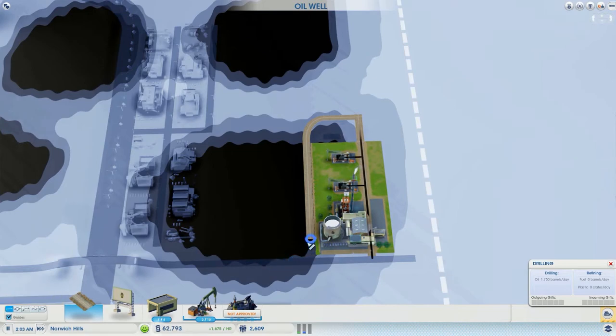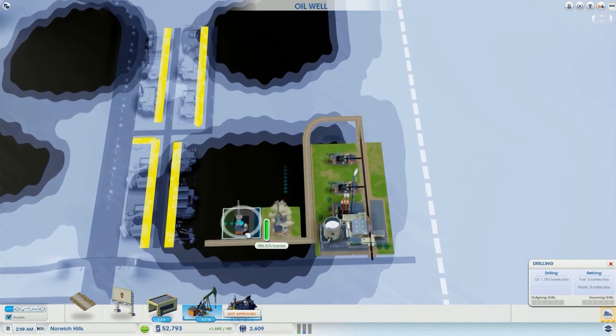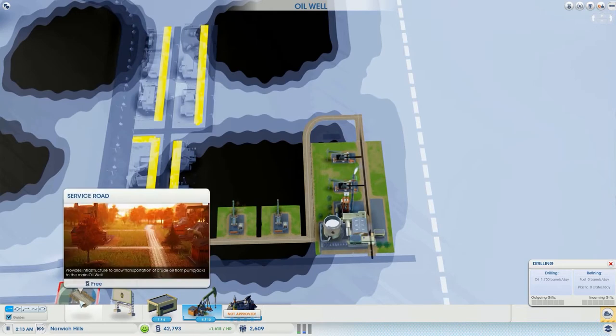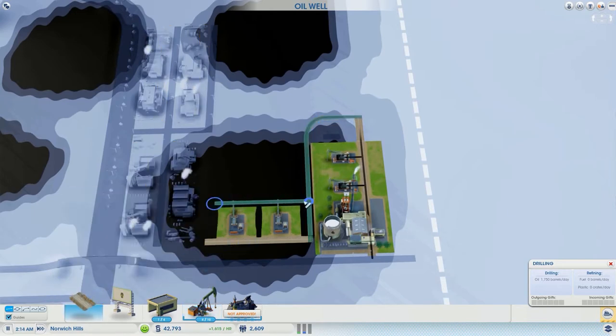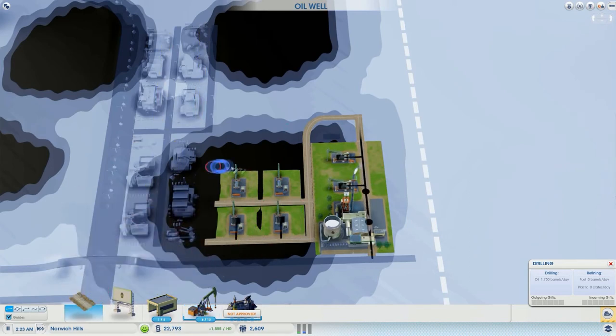Let's move right on. Let's take some of these roads and bring them right out into the field here so we're getting the oil that we need. I don't know the distance between the pump jacks so we're going to find out. I'm going to place two of these right off of this road and space them just one apart because I like that look. Now let's go back to our road and see how close we can get — that's not bad. So I'm going to put those two down and actually go ahead and put down two more.